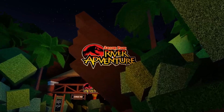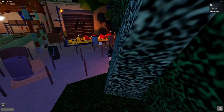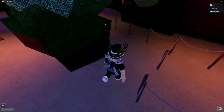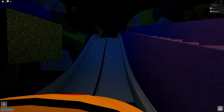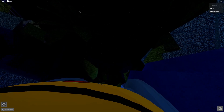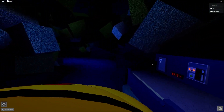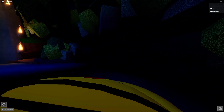Here we are at Jurassic Park River Adventure. There's an actual wait for this ride — something pretty cool about this park is it actually has a real working queue system. You heard that correctly, this is an actual queue! But we have a skip-the-line pass so we're making our way through. Here we go on board — I am really excited for this. I've been doing this ride ever since I was a kid.